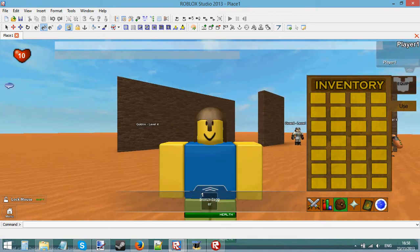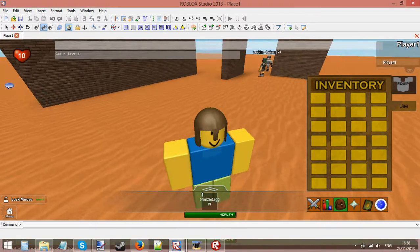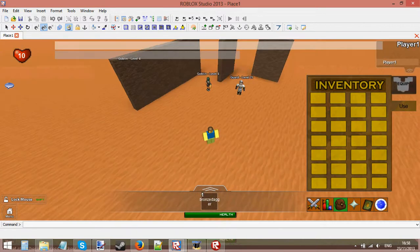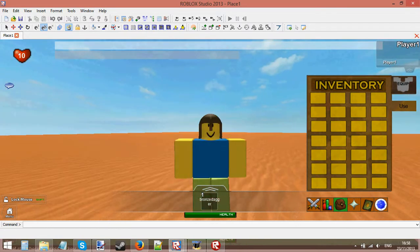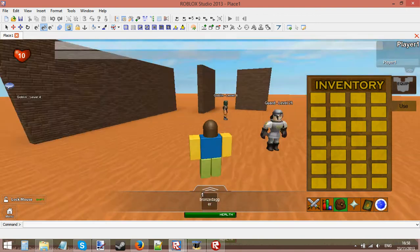Depending on the type of helmet you wear, that is how much extra defense it gives you. This is a Bronze Medium Helmet, so it's only going to give you a tiny bit of defense. If you were to wear something like a Mithril or a Rune Full Helmet, then that would give you a ton more defense.